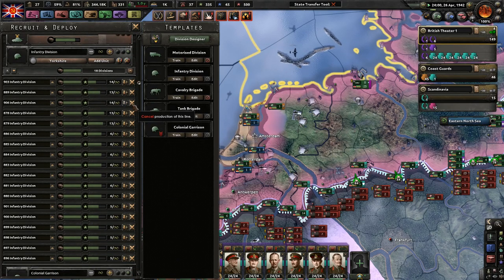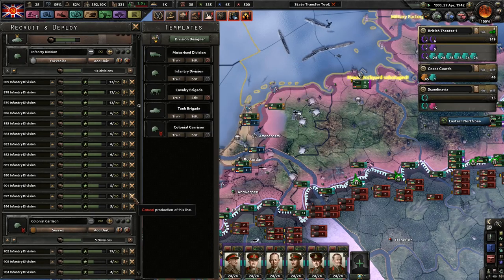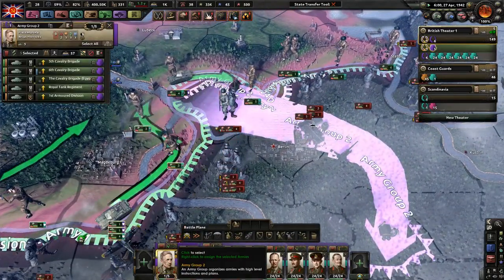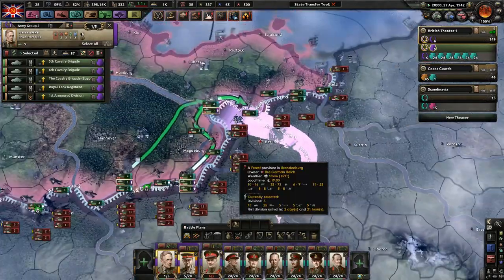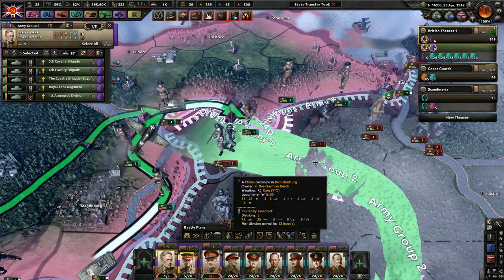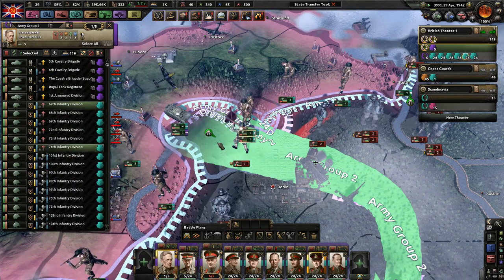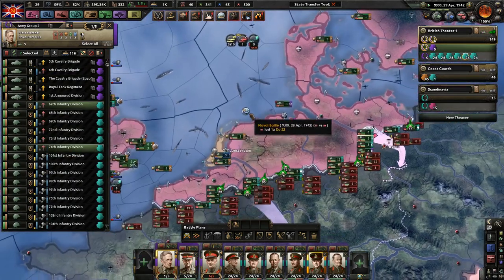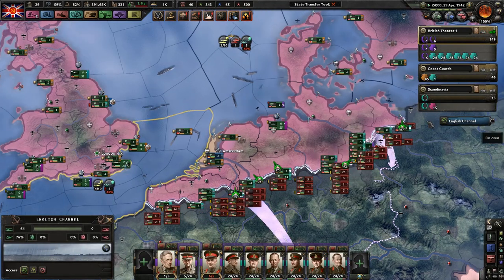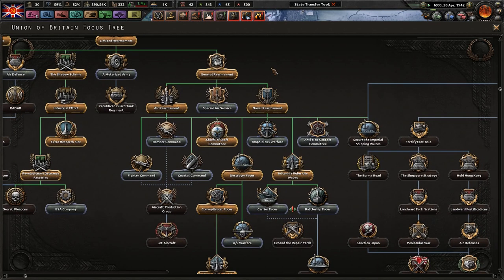We got over a hundred thousand more manpower to use, which will be very necessary for our future offensives, which we will attack here very soon. Let's go ahead and take this territory. We shot down an enemy plane. Britannia rules the waves — three bonuses to naval doctrine. I love it.